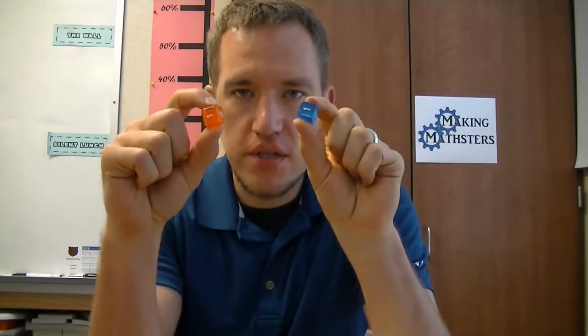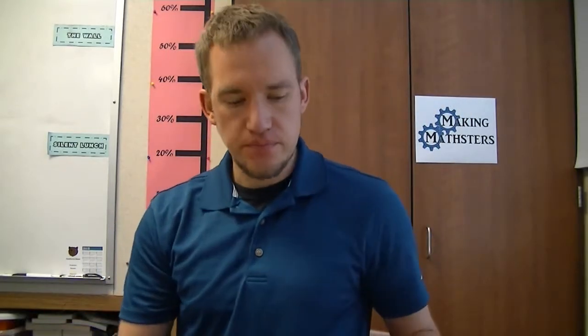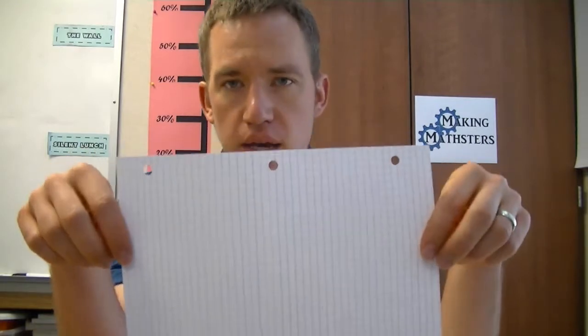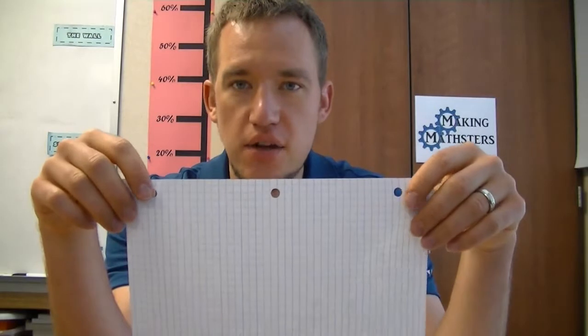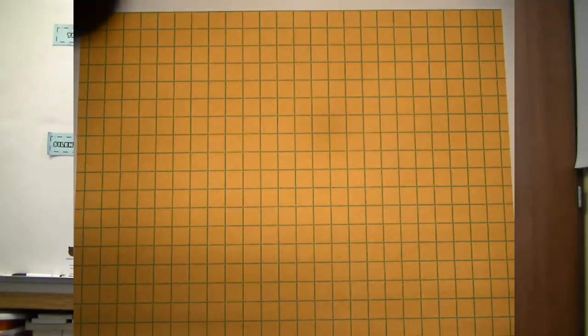You have to use two dice, and you have to decide early on before the game starts which dice you're going to use. For my game between red and blue, we're going to use just two standard six-sided dice. You also need to figure out your graph paper. If you use really tiny graph paper with dice that only have four sides, the game will take a long time. But if you use a 20-sided die on large graph paper, the game could be done in one move. So you have to think carefully about the size of your graph paper and the dice you're going to use.